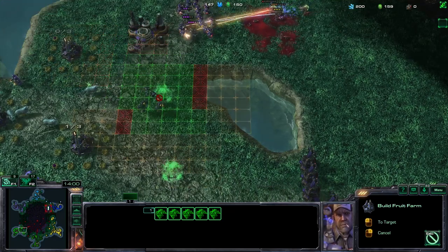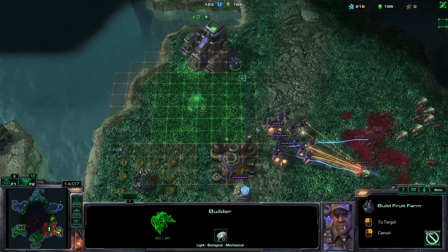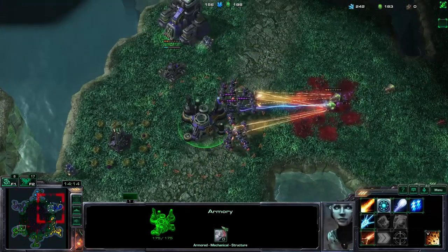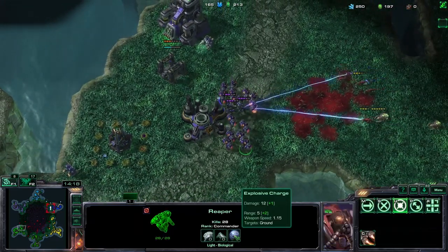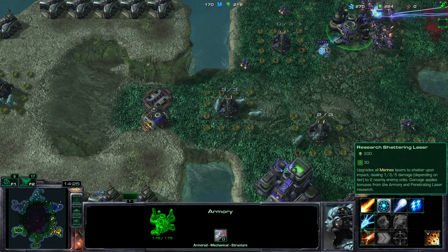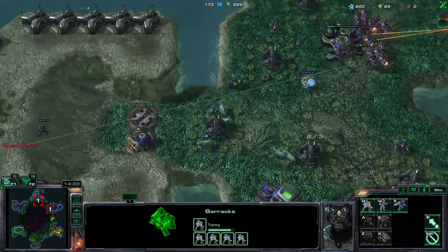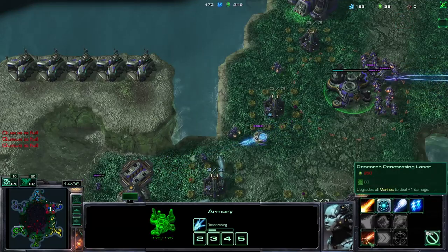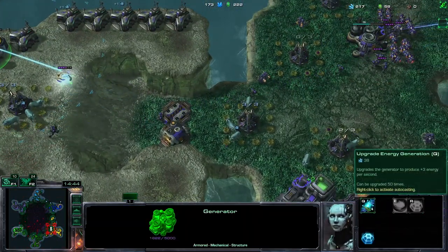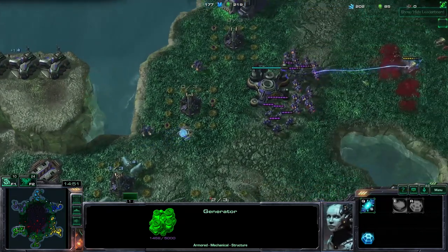Get everything in the aura of the building so they get the plus two range and plus one damage. First get the shatter, then 10 marines, and after this get the plus one bonus damage. With an additional 10 or 20 marines we should be able to hold the roaches. Also upgrade the energy at the same time because marines will require a lot of energy.